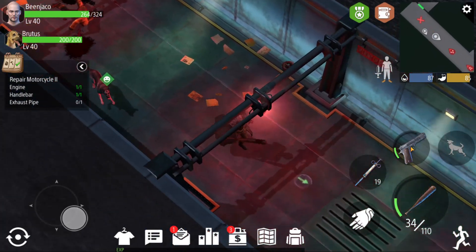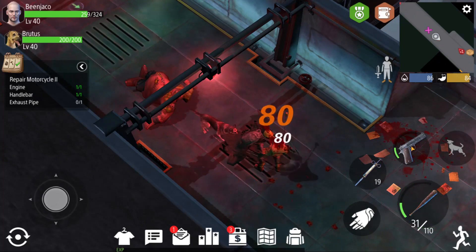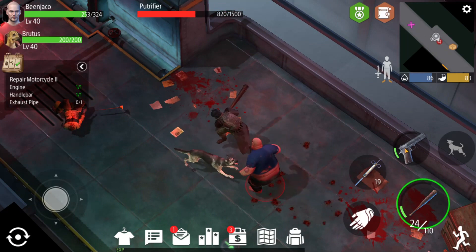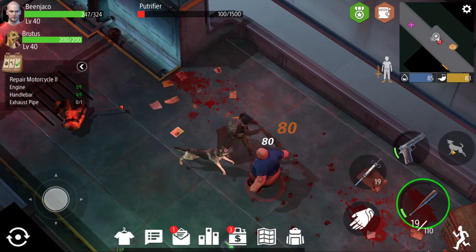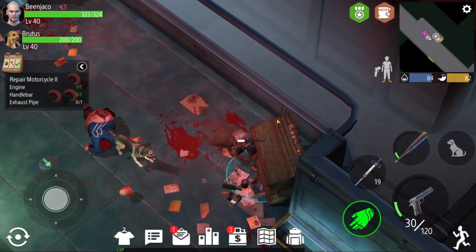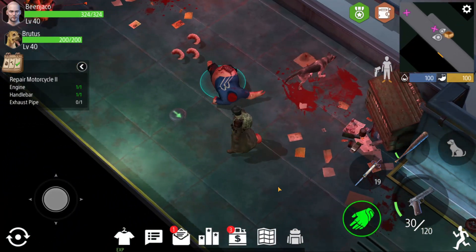We'll go and empty out this path. I think it's another putrefire here — oh just an earth shaker. Where is this other putrefire? Yes, this guy is the other putrefire. I should have saved a different weapon for this guy but I just figured I'd use up the Lucille first. More jam, we'll definitely eat that. I did not expect my health to be full.